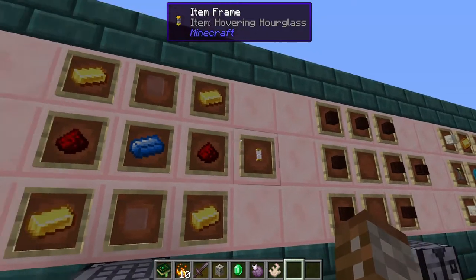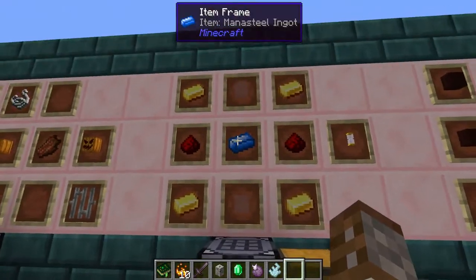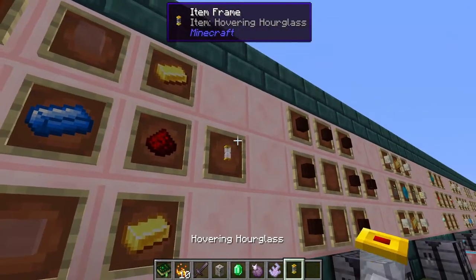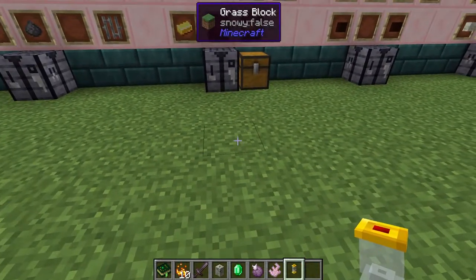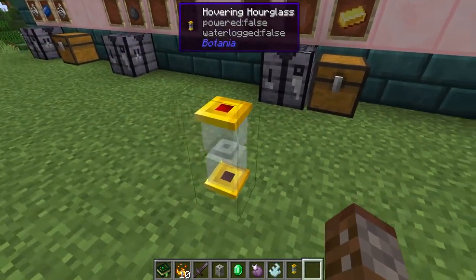Next up we've got the Hovering Hourglass. This is made using four pieces of gold, two pieces of redstone, two pieces of mana glass and a mana steel ingot. How this works is that it's basically a way of sending out a tick in a certain time — it's a very useful way of actually having a timer.